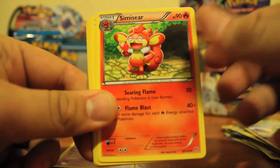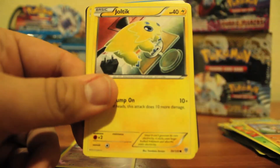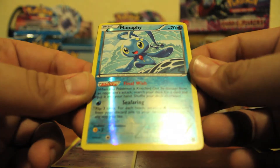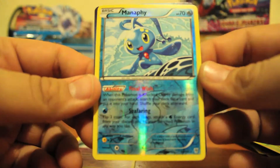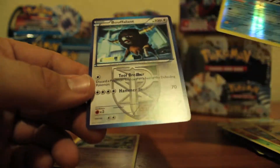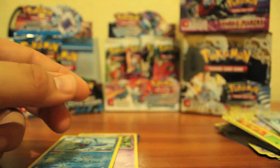We got another Durant, Curlia, Squirtle, Purloin, Sawaddle, Timber, Joltic. Manaphy — I think that's another rare! Gosh, we're so lucky. Look at that Manaphy, so cool. And Bufalant — all these Plasma Pokemon just look so angry.